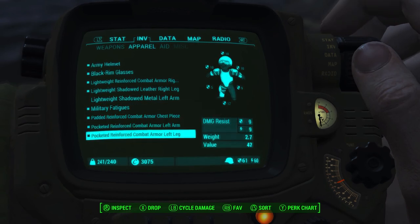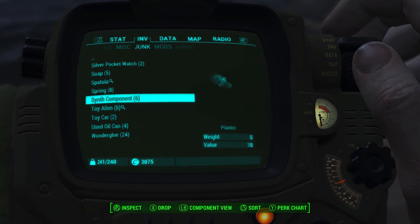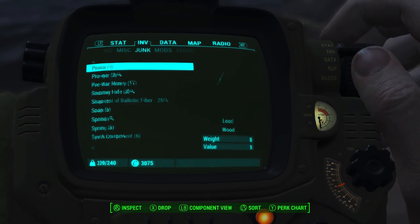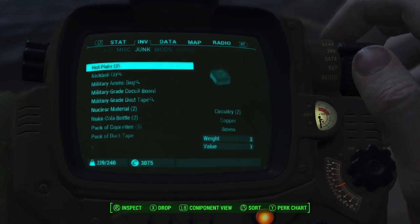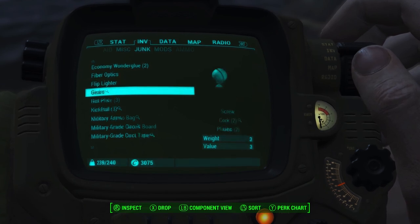Why do I not have any inventory space? I have some mods. I'm just dropping like everything I don't really need that much. I don't know if we'll need gears but I can drop it.